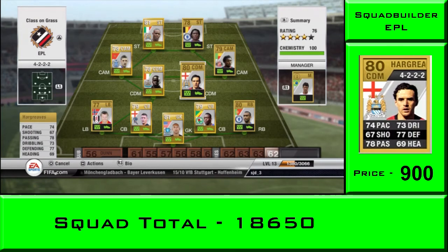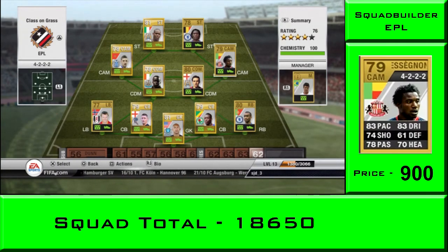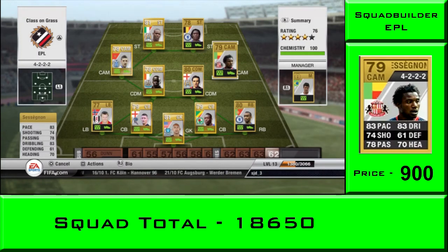Then we have Owen Hargreaves - injury prone in real life, but that won't happen on FIFA. 74 pace, really nothing to complain about from him, and his beast curling free kicks - he's got a nice little dip. I think it's like 80 free kick accuracy, very good from him, timed inch perfect.